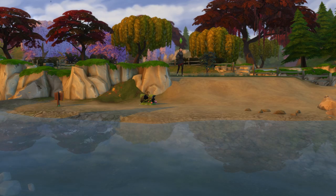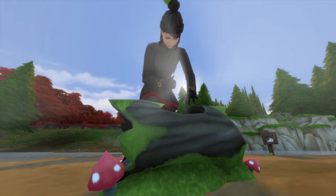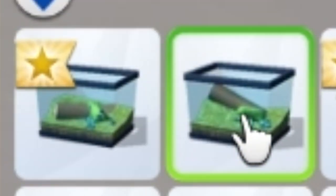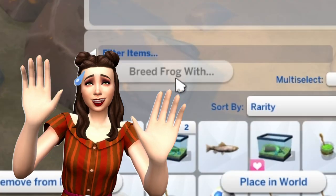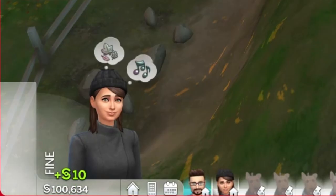This one goes hand in hand with the first one. When you go searching for collectibles, you'll come across logs where you can search for frogs. You could just straight up sell the frogs that you find, but that's a one and done interaction. Instead, you should keep two in your inventory and breed them, then sell that frog. There is a rather long cooldown, but if you're looking for an easy way to earn a bit of cash over time, this is a great way of doing it.